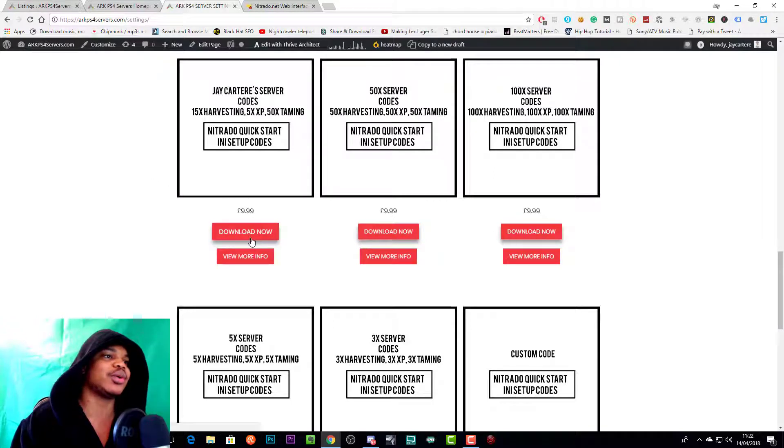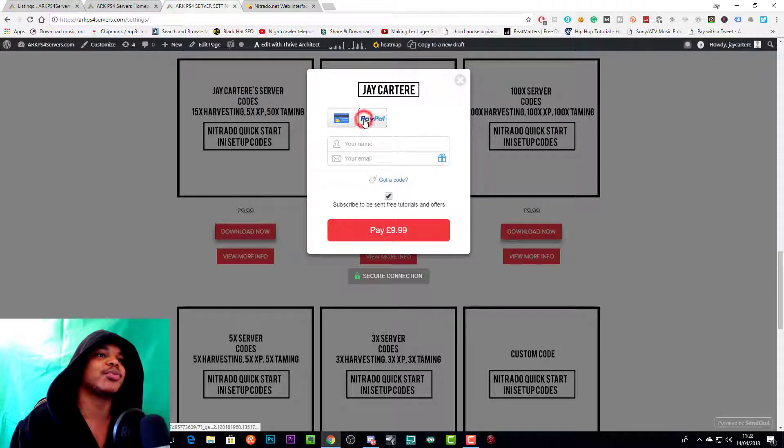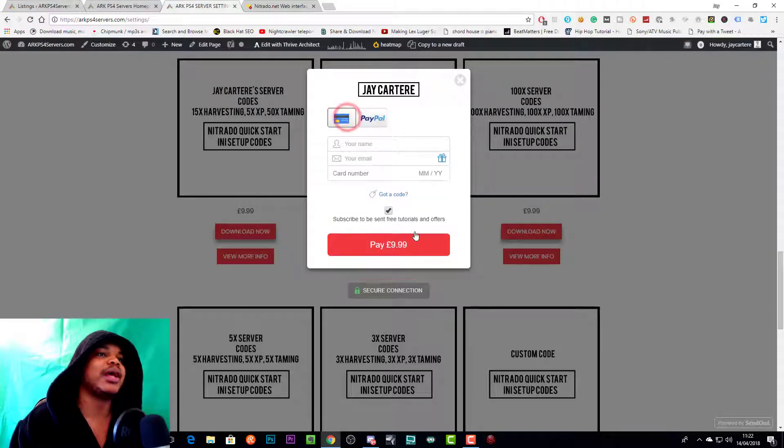To download, click the 'Download Now' button. This will bring up a window where you can enter your email, your name, your card number, and you can click to be sent free tutorials and discount offers for your next purchase. You can pay via credit card or via PayPal.